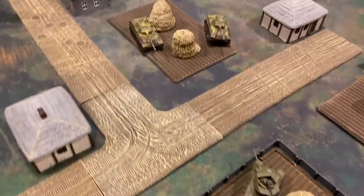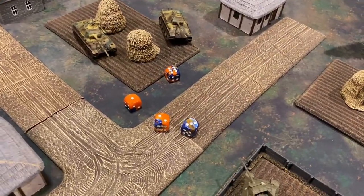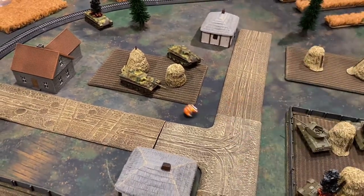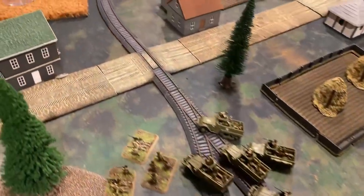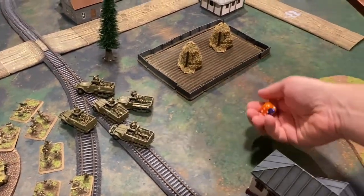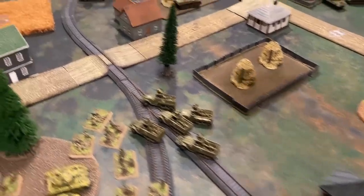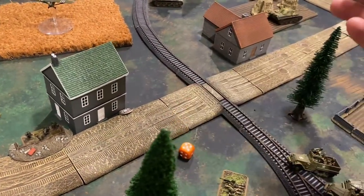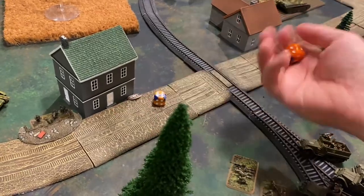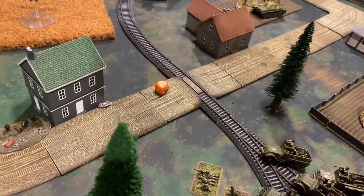The M10s line up shots at the approaching Panthers — four shots at halted rate of fire, needing fours, but only one connects. Front armor nine against anti-tank 12 ties, requiring a three-up to bail out — successful. One Panther bails out. Mortars self-spot, failing twice before ranging in on the third attempt at plus-two to hit. Rolling sixes, one machine gun team on the bottom is hit — three-up infantry save is fine.